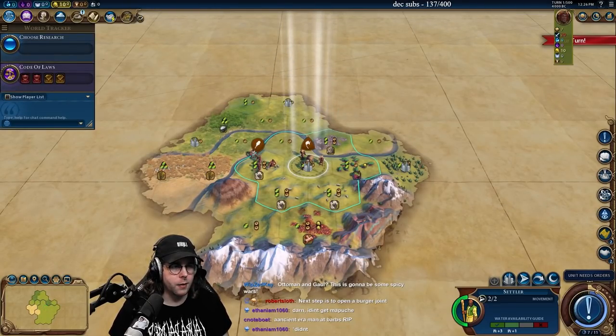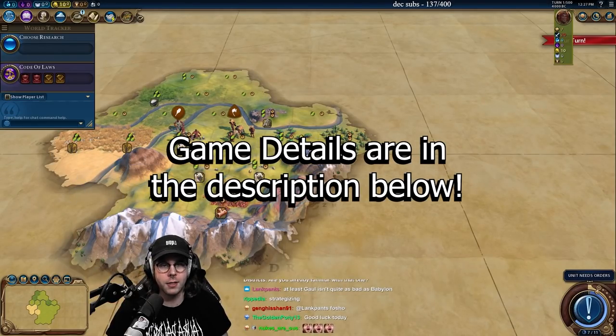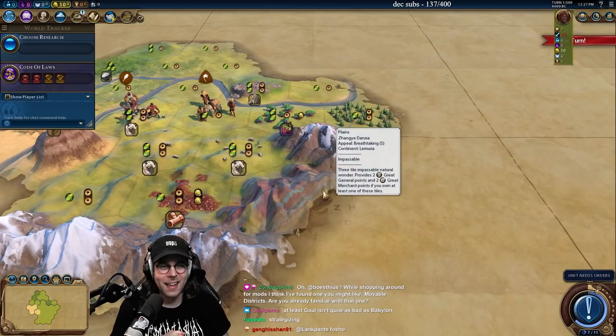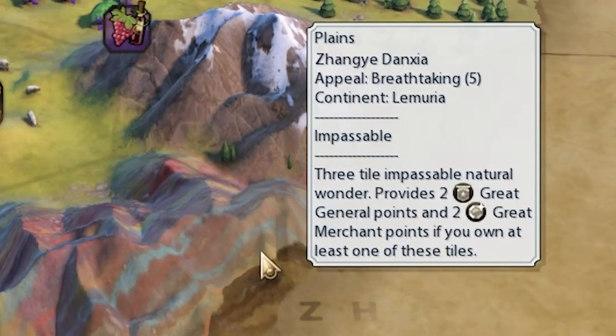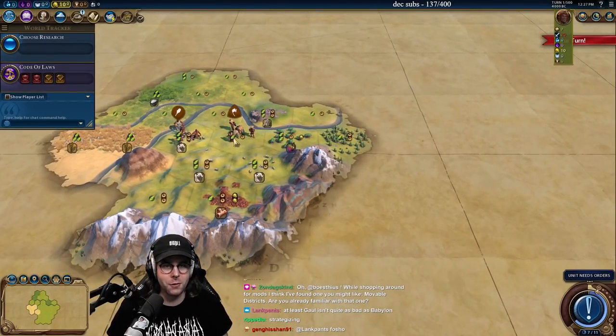Alright, let's load in. We haven't played a wonder start in a while — this is a crazy good start. So let's play this one because we need all the help we can get. It provides plus 2 great general points and plus 2 great merchant points if you own at least one of the tiles.